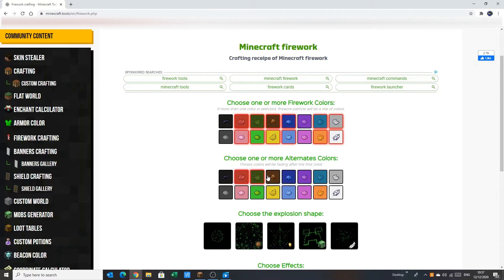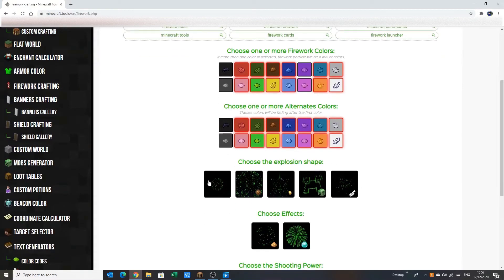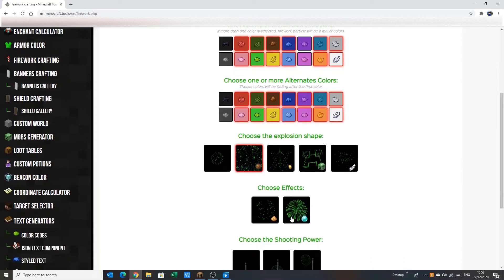Then you're going to want to click this next section — this is what the colours will be when it fades out after it's exploded. So come and click all of these, like that. Then pick what you want it to look like when it actually explodes, because that's a pretty important part of the firework. You can pick this one, this one, the star, the big one, or the small one. I'm going to pick the big one, because bigger's better. And then here I'm going to pick this one which looks like a real-life one.